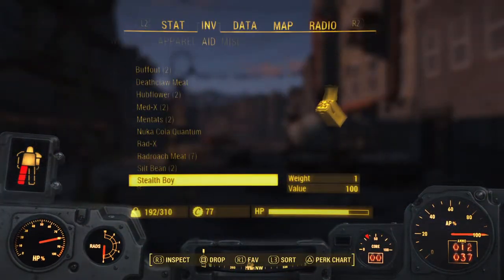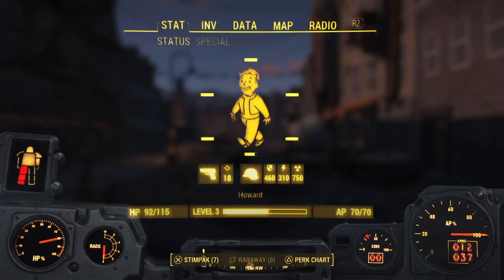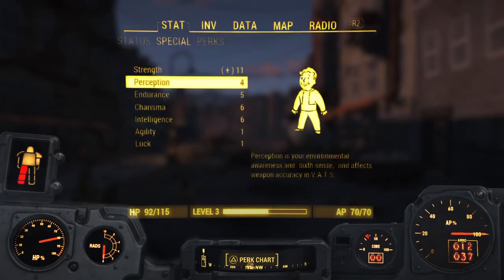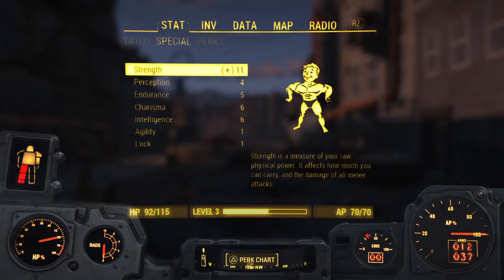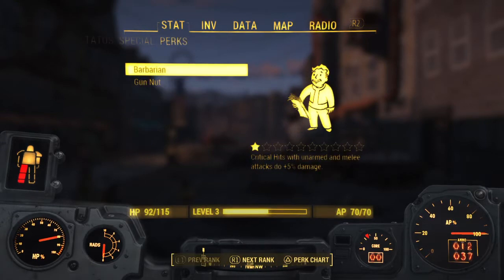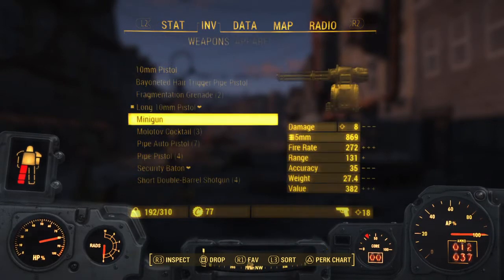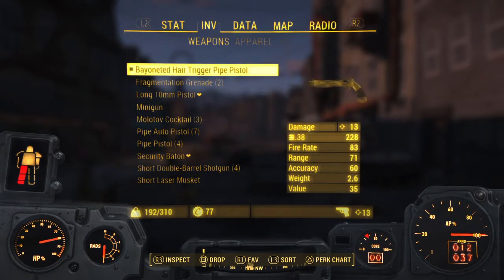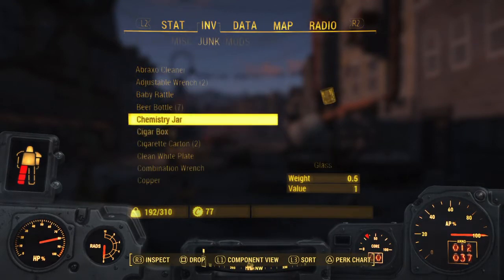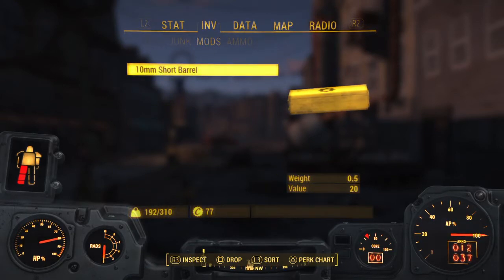I'm going to explain the Pip-Boy a little bit. In order to navigate through the different menus, L2 and R2 are what you're going to be using. Here's your stats — it tells you if anything is crippled, what your health is, your current damage threshold, and the damage your weapon can cause. Then you have your SPECIAL, which covers strength, perception, and all that. It gives you about a paragraph about what each perk or SPECIAL does. Over here you have your perks — I have Barbarian and Gun Nut currently. Going over one, your inventory starts with your weapons, then apparel, then aid, misc, junk — which in previous games misc and junk were the same category — and then mods and ammo.